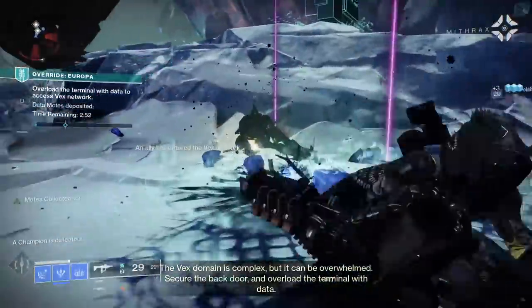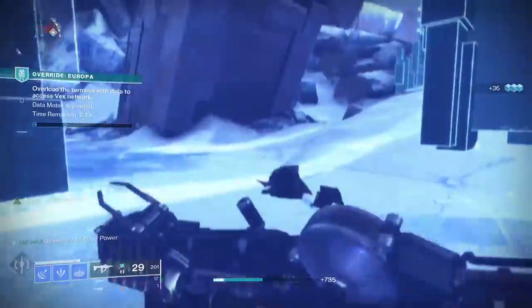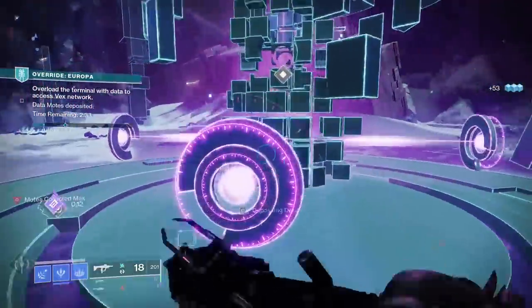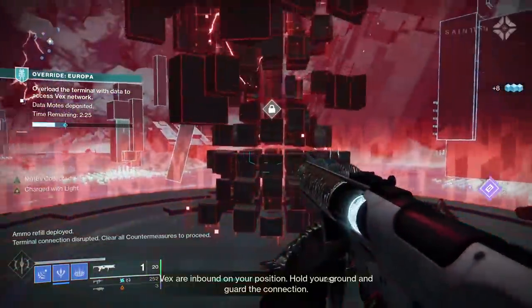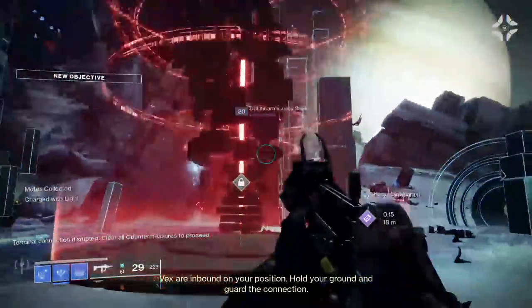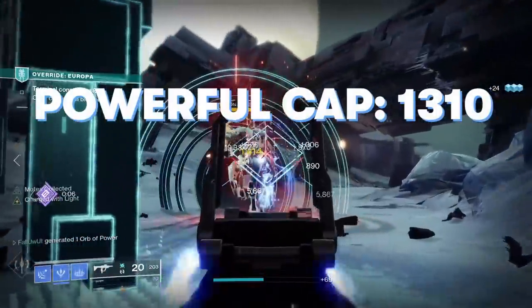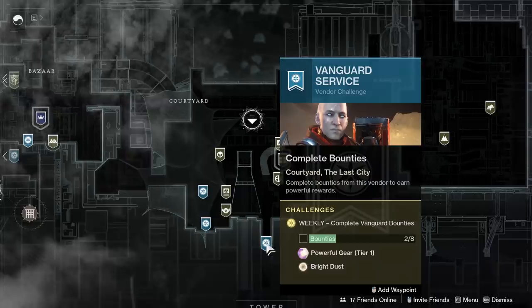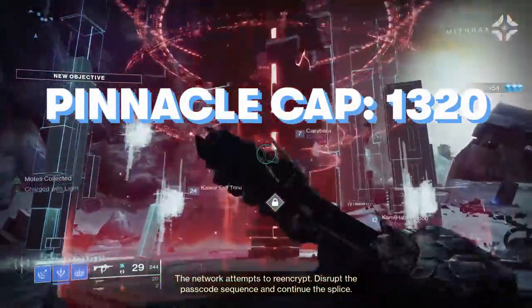Now let's talk about leveling. I usually make a separate guide on power leveling each new season, but the power cap only went up by a smidge. If you want an uber in-depth power level grind guide, let me know in the comment section or click the like button. The powerful cap — how high your level can get by acquiring powerful rewards or powerful engrams — is 1310. Many of us are already 1310 from maxing out in season 13. If you're not yet 1310, look around the directory and find any activity with a glowing yellow icon that says it will reward you with powerful gear. The pinnacle cap, which is the highest level gear you can acquire, is 1320. You can only hit 1320 by doing activities that reward you with pinnacle gear.